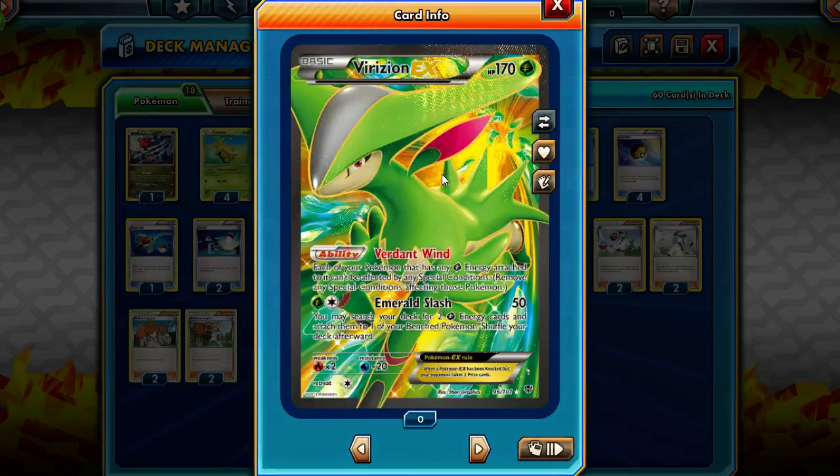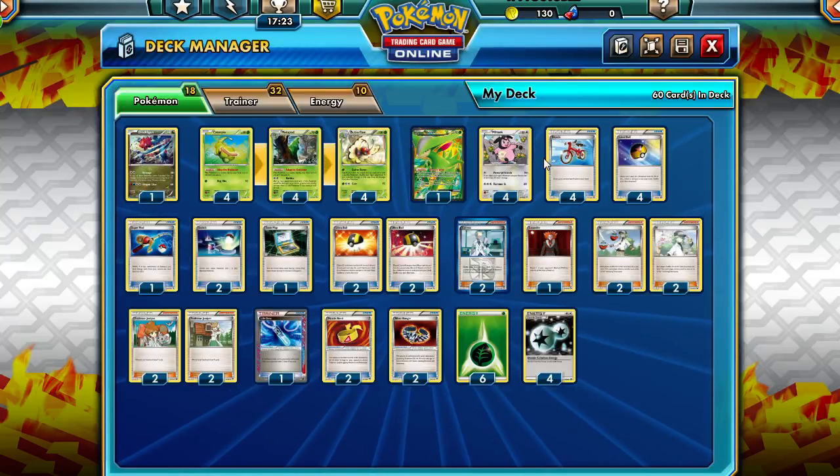And then we have Brissian to block Special Conditions, and it's a hard counter to the notoriously evil and rage-worthy deck, Trevenant Accelgor.